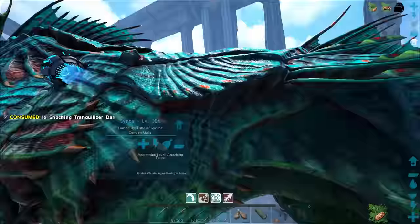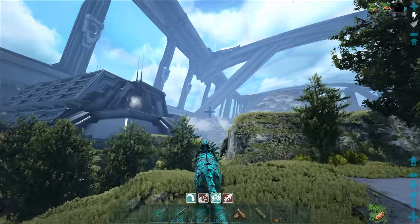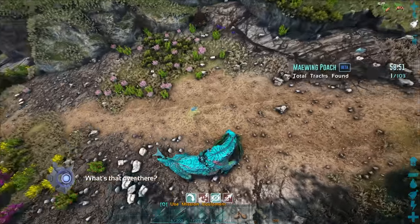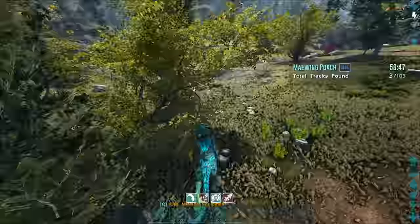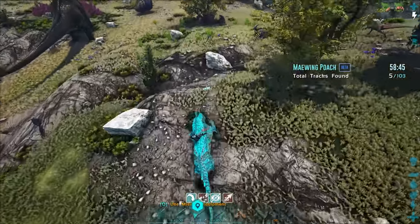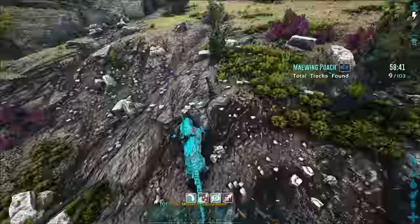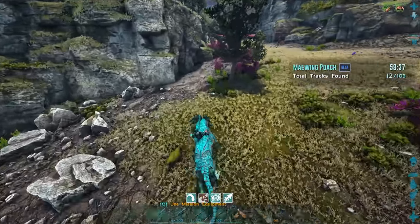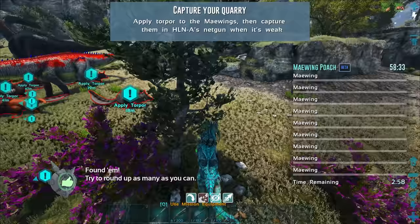There we go - now we've got to go down there and initiate these missions. Wait 20 minutes for the mission to start and then get it done. 'Kittles' - that is what she said. All right, where are we going? This should be pretty straightforward - probably a lot easier than hitting the little bulbdogs since the hit detection on those was pretty awful.